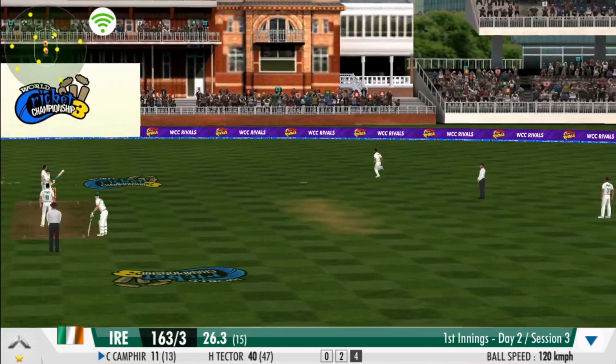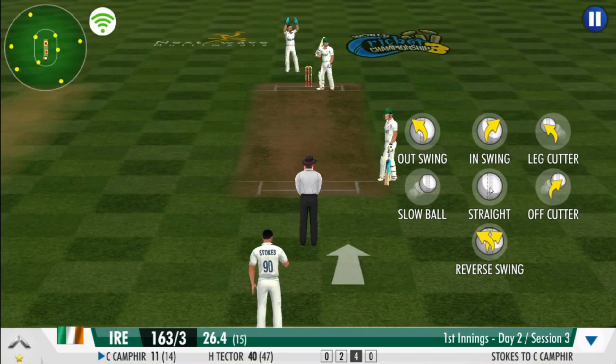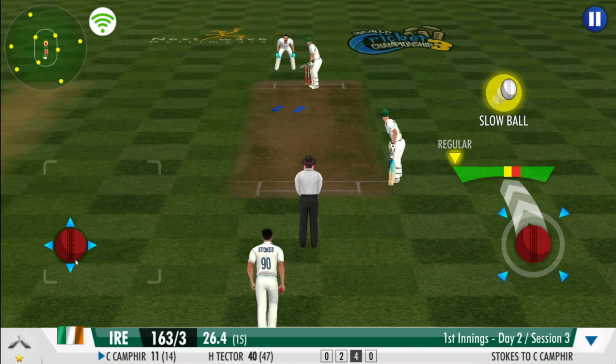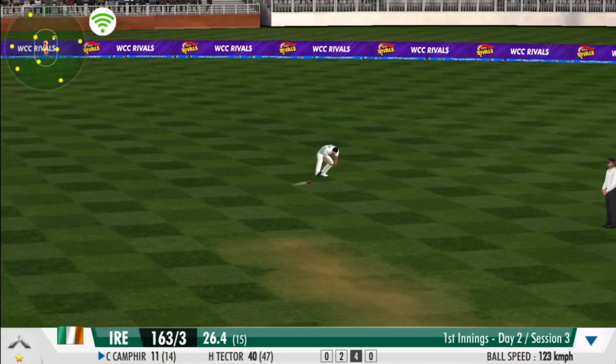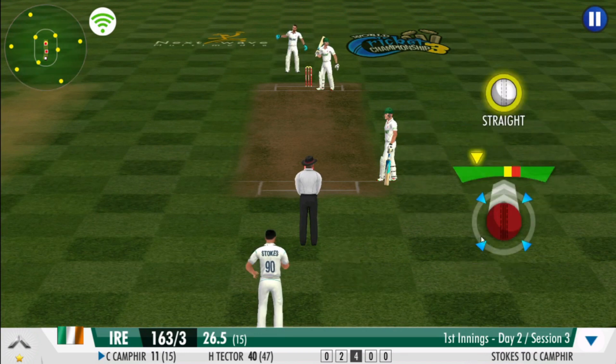A well-camouflaged slower one outwitted the batsman. Spotted so quickly by the fielder — what a great effort. The pressure seems to be building here for the batting team. Clever change of pace — it's often the slower one that gets you. He's making the batsman work for his money. A spirited defence.